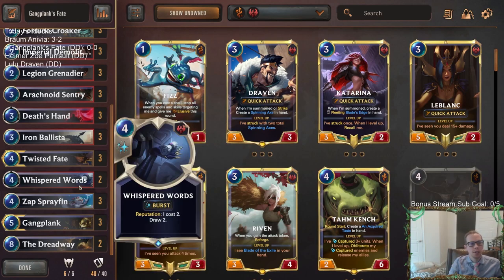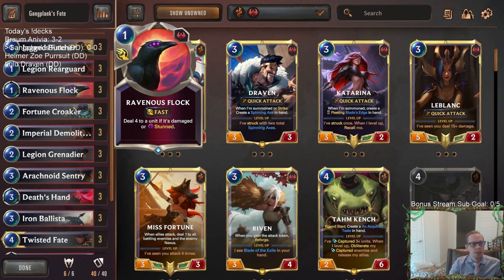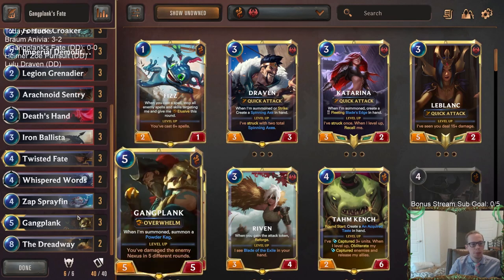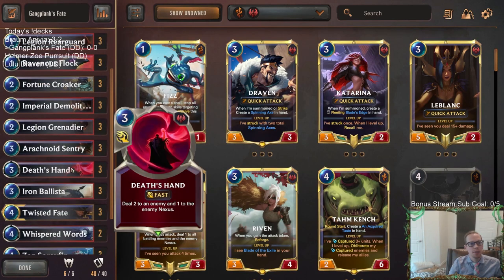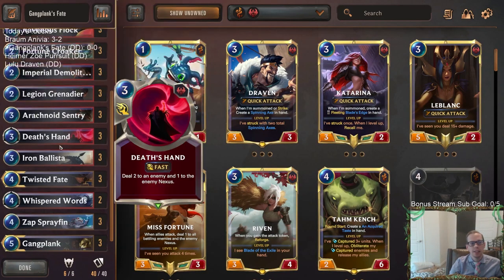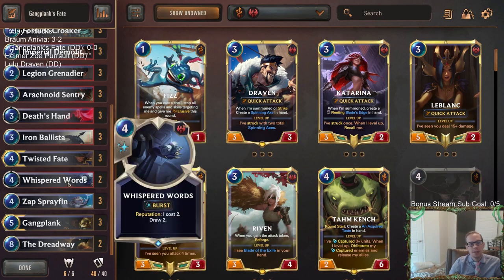We're also playing two Whisper Words instead of Salvage. There's probably not much difference, but you might as well play Whisper Words because maybe your Gangplank hits four times and then it costs two - there's no downside. It's also better for us specifically because Spray Fin could accidentally cause you to toss Ravenous Flocks, so it's definitely better to play Whisper Words over Salvage to avoid running out of spells for Spray Fin to draw.